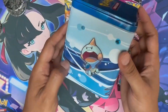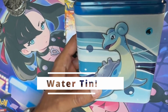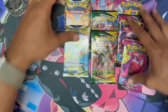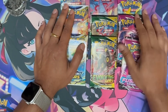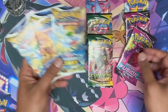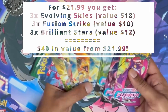The water one has a Chuddle, Wishi Washi, Maril, and Lapras. We got what we expected: three Evolving, three Brilliant, three Fusion. The Fusion's about $3.50 a pack, the Brilliant Stars is about $4 a pack — so about $7.50 plus $6, that's $13.50 a tin. The value is about $40 for these $22 Costco tins.